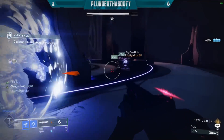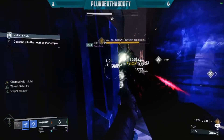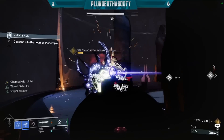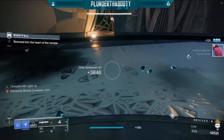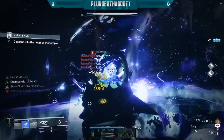Just wait for the stasis Titan video in a day or two because what you will see is pretty crazy. With the changes to the resilience stat that gives us 40% damage reduction all the time because we have 100 resilience, and we combine that with Whisper of Chains which is another 40% damage reduction — we will always have an 80% damage reduction on all 3 characters, making us a tank even in one of the hardest Grandmasters.